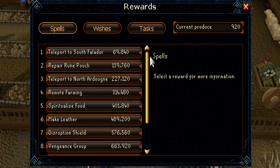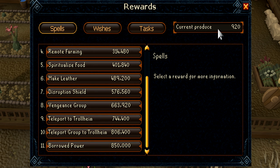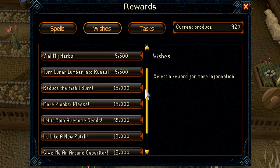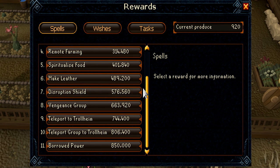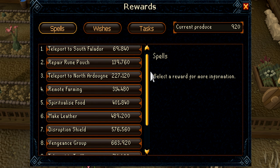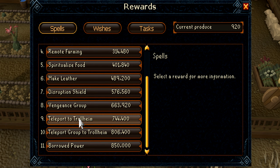You need 850k produce to finish the minigame — mine says 920k because I'm already done. Once you're done, you can spend points on wishes, but honestly don't bother doing Livid Farm after that. Some of these spells are actually very useful: remote farming is amazing, and the teleport to Trollheim is one of the best Magic spells — it teleports you right to the Trollheim farming patch, saving about 30 to 40 seconds of running every herb run. There are a few other useful ones in here too.